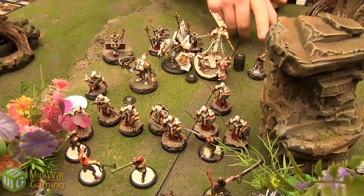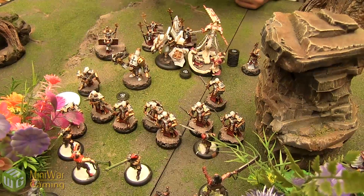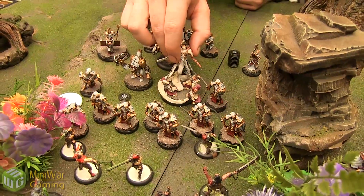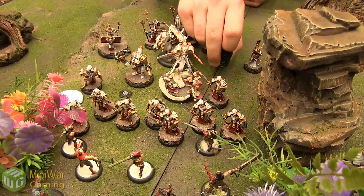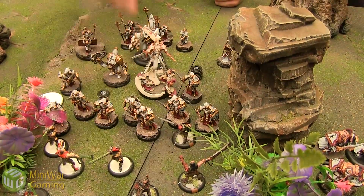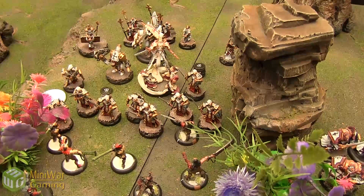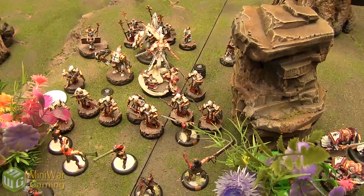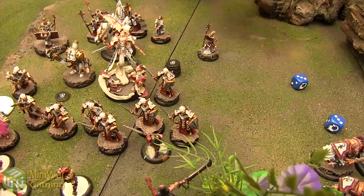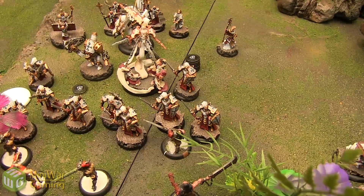Heirophant puts Harmonious Exaltation on Harbinger, reducing the cost of her next spell by 1. Harbinger scoots up — feeling saucy — and spends 3 to cast Cataclysm. Targeting her own model to get around Spell Ward. Being attacked in the back arc, defense 14, needing a 4 to hit — got it! POW 18 — he's just dead.